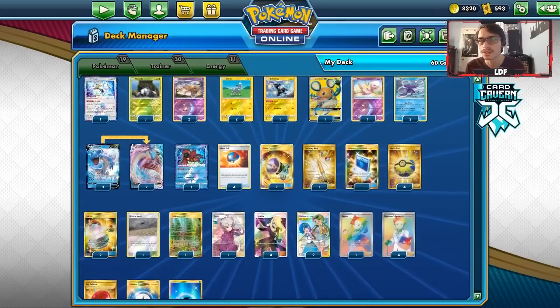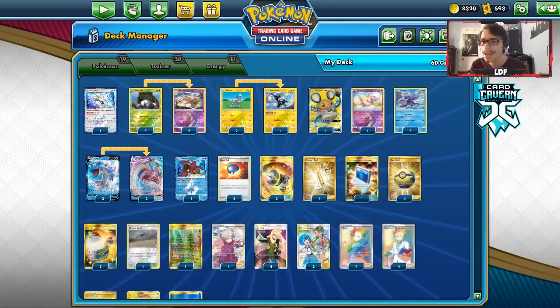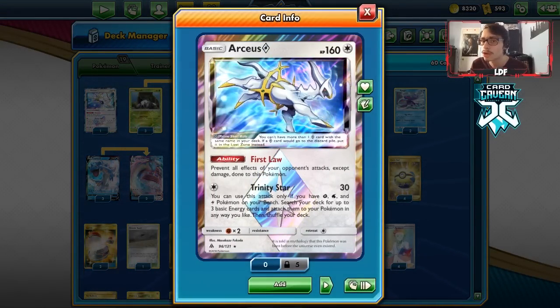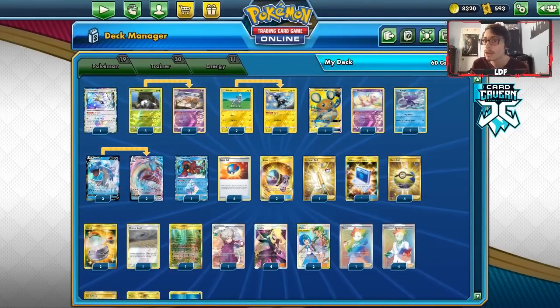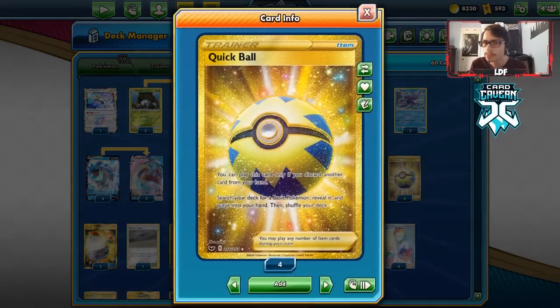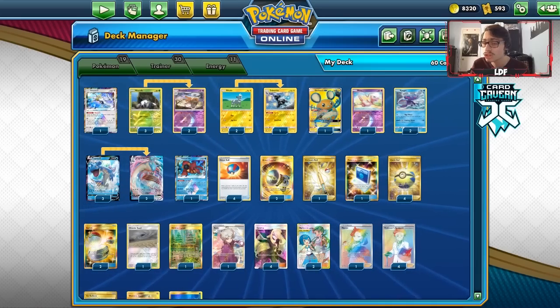Let's take a look at the deck list. It's a slower build because Trinity Star is an attack that requires a good combo to get going. We have a lot of ball searches to make sure you're getting all the types in play for Arceus: four Great Balls, four Quick Balls, and one Pokémon Communication. That should be enough to find everything we need.